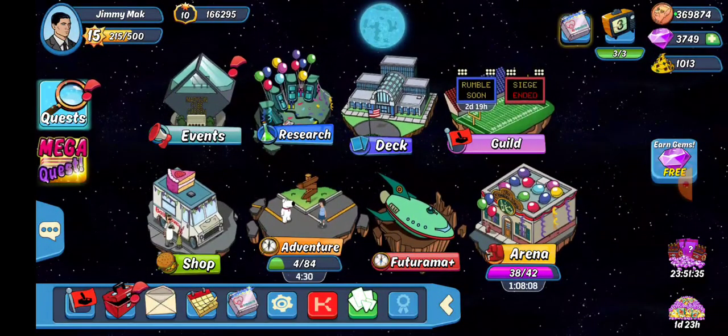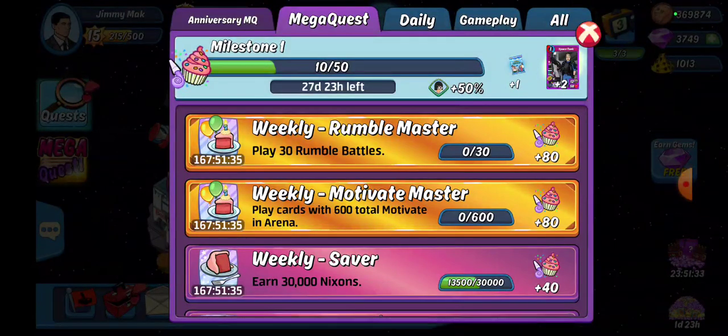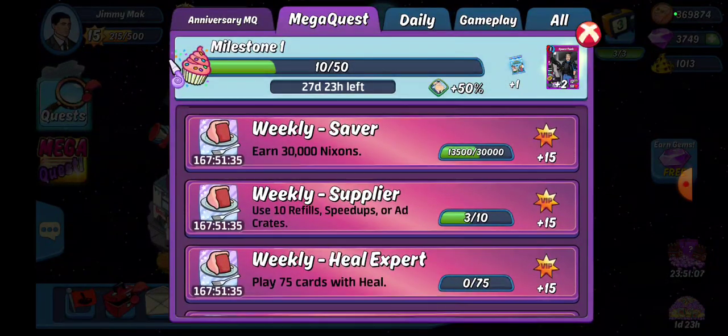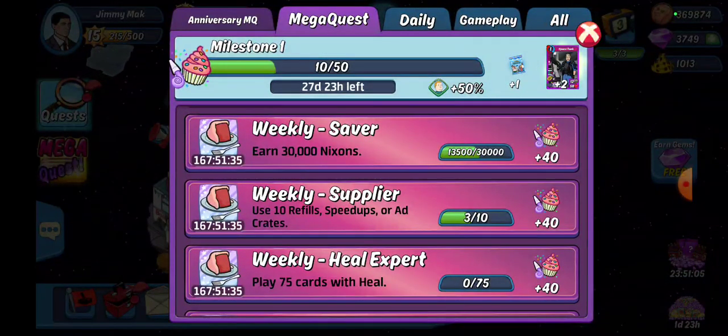That doesn't include any non-archer combos — you can always do it off BGE, it just may not be as effective for your ranking in arena. You just have to play 600 total motivate in the arena. I've already done my daily so I've already got some nixons. Earn 30,000 nixons by playing the game — arena gives you some, adventure gives you some, siege which is already over.